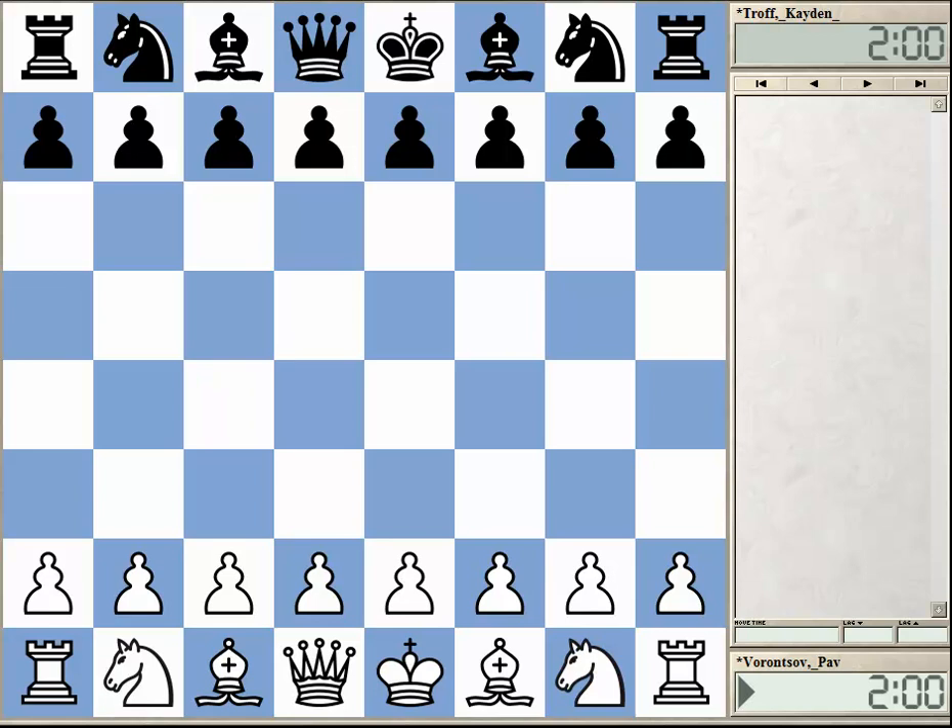Let's go through the moves. It's a game played in November this year, about a month ago, in the World Youth Championships under 14. So we have two 13-year-olds playing here. The white player is from Ukraine, Pavel Voronsov — never heard of him. And I must admit that I never heard of the black player either, Caden Trove from the United States.